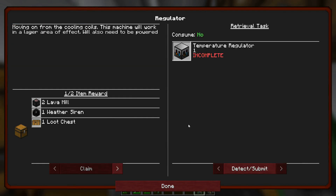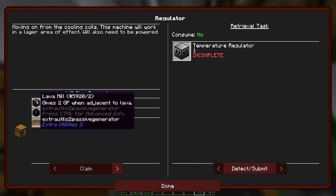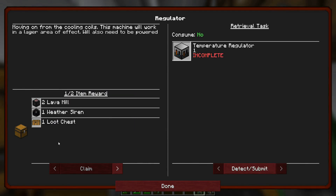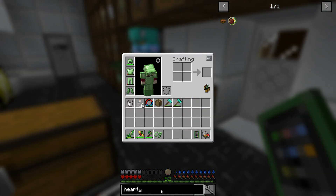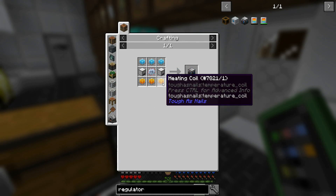Next up we have the temperature regulator - moving on from the cooling coils, this machine will work in a larger area of effect and will also need to be powered. Well okay, we have a choice of three loot chests. This will get us into Extra Utilities stuff. So let's see what we've got for the regulator - we need three cooling coils, three heating coils. Oh no, iron generators!